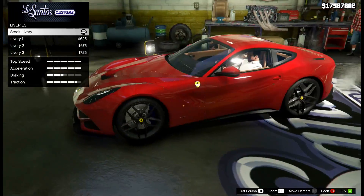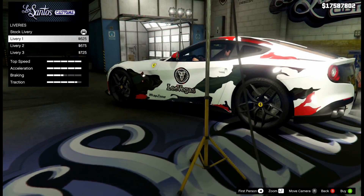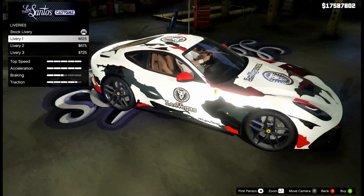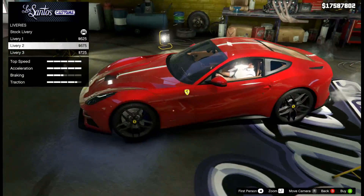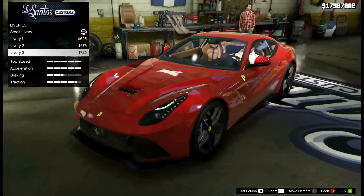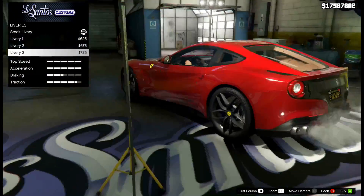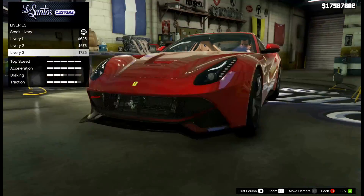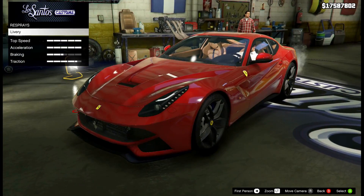We do have liveries. The stock library has nothing, library one has 'Leo Vegas' on it and looks pretty cool — the mirrors and some spots remain the primary color. Library three is the Italia stripe, the classic Ferrari stripe all the way down the middle, which looks very nice. Library four puts 'Oakley Design' decals on the doors. The last library makes the front all black instead of the primary color, which is kind of nice. I'm going to leave it stock library for now.